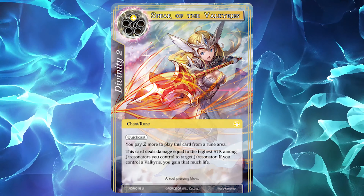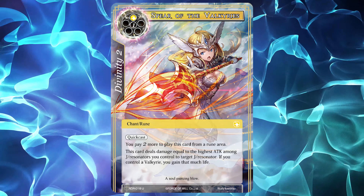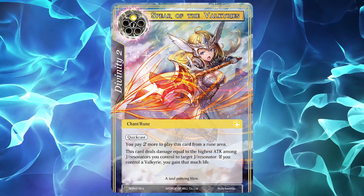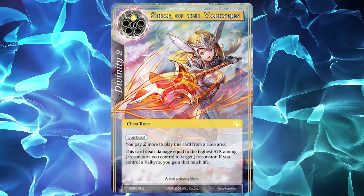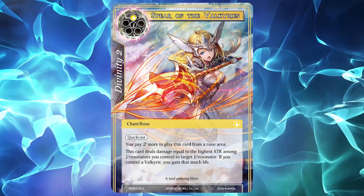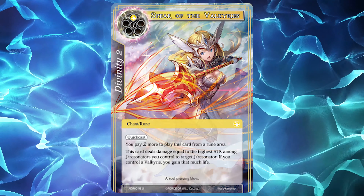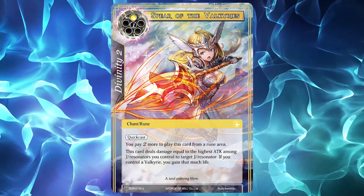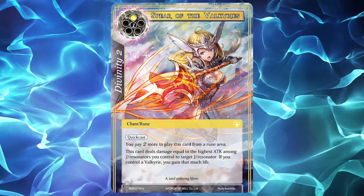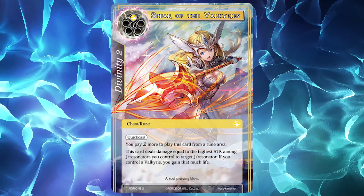The number 2 spot goes to the first rune to make the list: Spear of the Valkyries. For 1 Light Will and 1 Void, you can deal damage to a J Resonator equal to the highest attack value of a Resonator you control. If you control a Valkyrie, you gain that much life. The cost of this card is increased by 2 Void when played from the rune deck. While Spear makes for a terrible rune due to its high cost in the rune deck, it makes for an excellent removal spell on your mainboard. The wording makes it hard to stop all of its effects — it selects the highest attack value on resolution, so if your opponent pops your biggest threat in response, it'll just go with the second highest. Your opponent moving their own entity targeted by Spear also won't stop the life gain effect, since it's based on the number recorded when the first effect resolves, not the damage dealt.